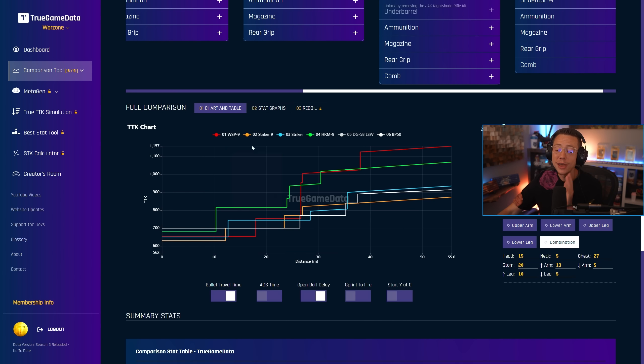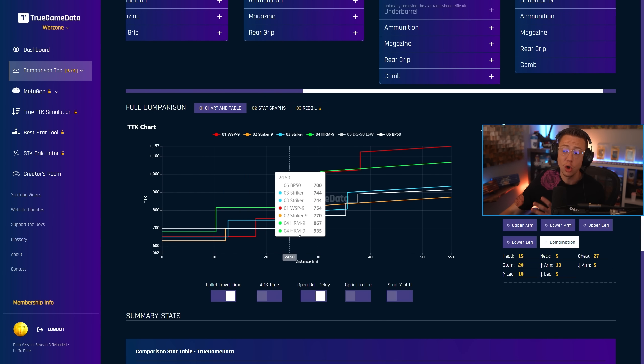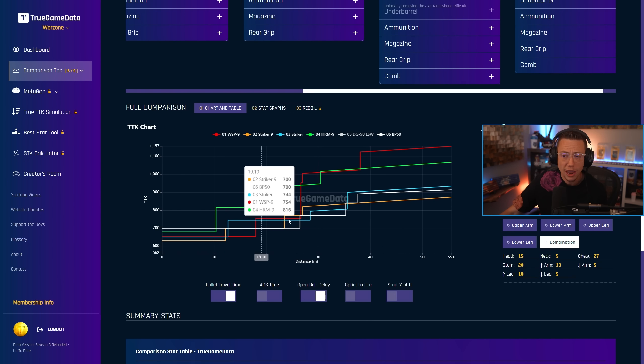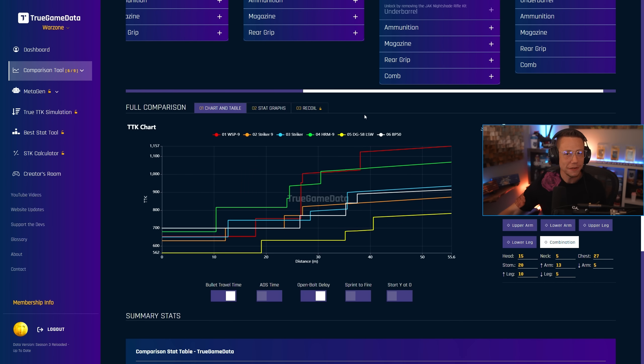All these SMGs and everything outside of the DG58 — that's a competitive meta right there. Pick your poison, really. BP50 is so good throughout. The HRM 9 got nerfed but for close range could maybe be a little bit viable. The Striker is consistent, the Striker 9's consistent. But when I add back in the DG58 LSW conversion kit — yeah, this is pretty broken. A 562 TTK at about 18 to 19 meters compared to everything else which is in the 600s, 700s, 800s. This thing is far and away.